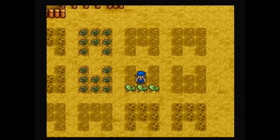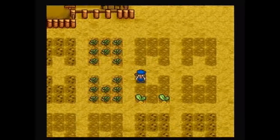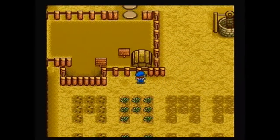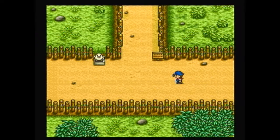As soon as those potatoes on the far left are done I'm going to plant tomatoes there, because tomatoes grow faster. In the meantime I'll plant corn over here because it sells for more and grows slower. Let's go on to our chores and get a flower for Anna, and see what we have time for after that.